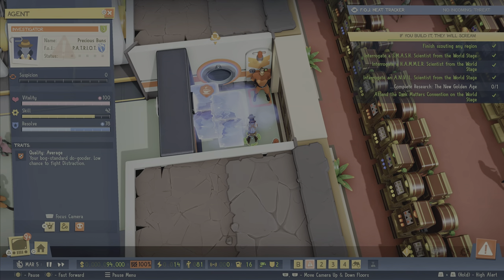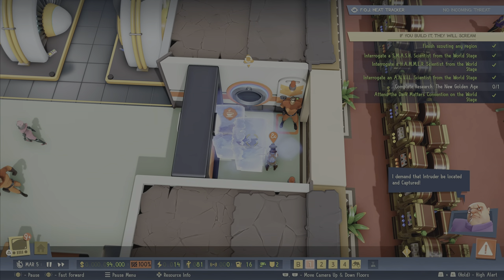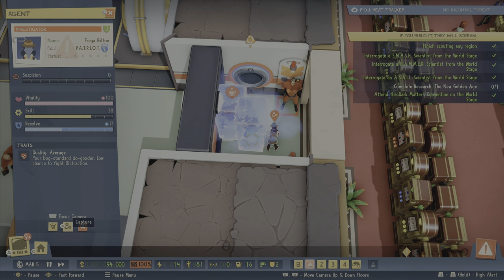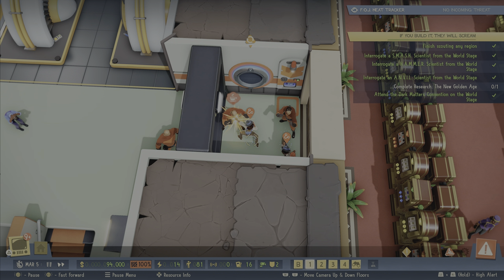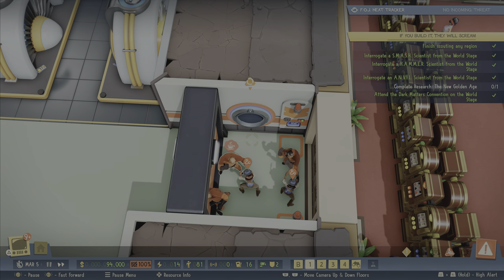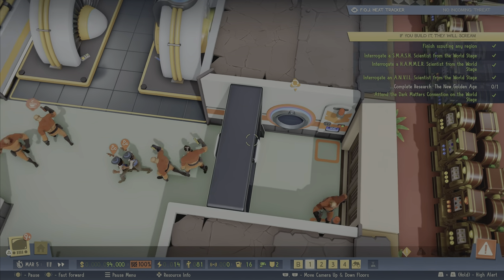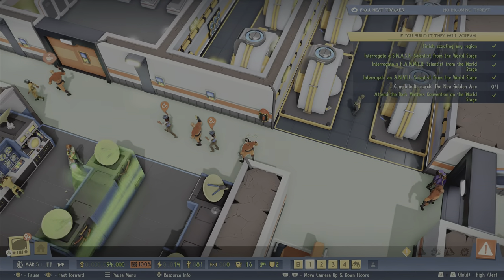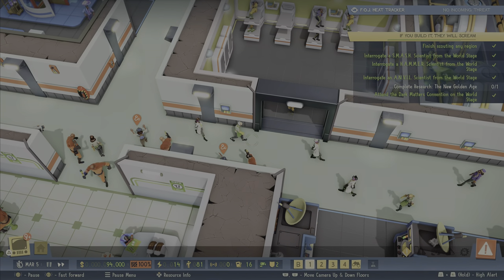I totally forgot to show any traps at all in that previous video. I think you start off with a trap that's like a boxing glove that pops out of the wall and punches them. But then the first one I unlocked was this freeze ray. I should have just left these enemies untagged to see what would happen, but I decided to go ahead and tag them and capture them here, and they are already under control.